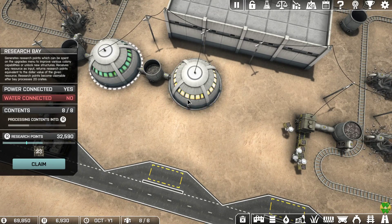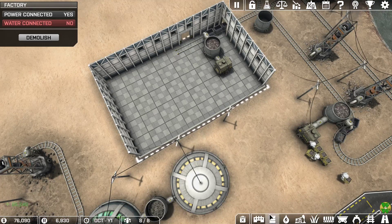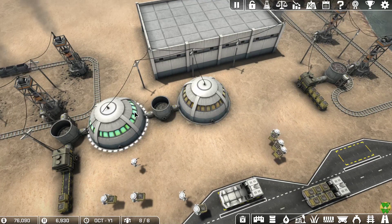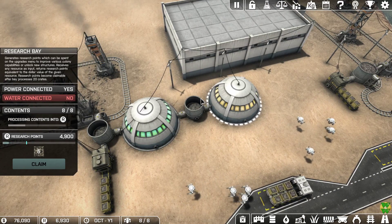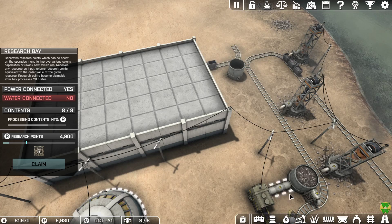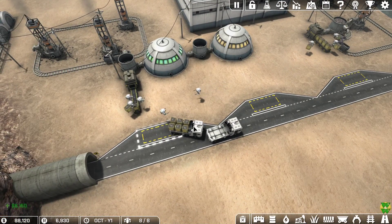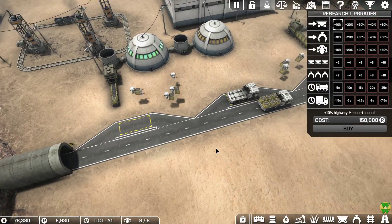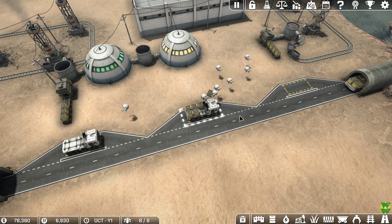We're at 32,000 research points — I want to get that up to 40,000. We have plenty of money. One of the research upgrades here shortens the time a truck will take to enter the highway, so you get more capacity for trucks coming in and out of this area.